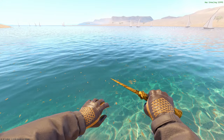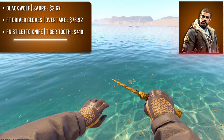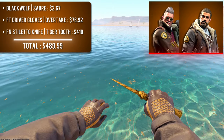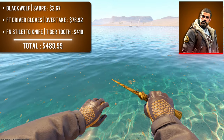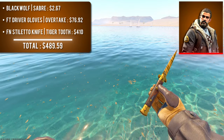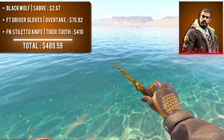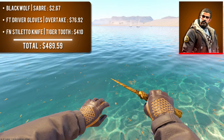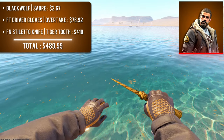The second combo features agent Black Wolf Saber with field-tested Driver Gloves Overtake and a factory new Stiletto Knife Tiger Tooth. Black Wolf has a darker brown tone than Romanov, deserving its own category. The dark brown color matches near perfectly with the brown leather on the Overtake gloves. I love the contrast of the dark brown with the vibrant yellow of the Tiger Tooth and glove accents. The dark brown knife handle ties it all together — again just under $500.